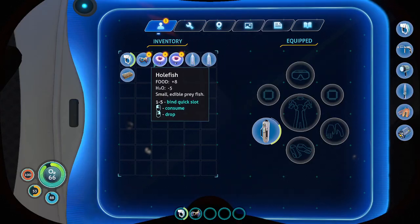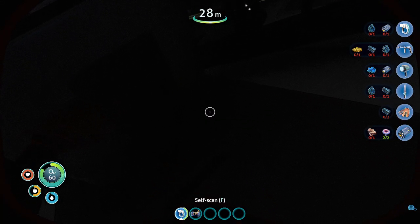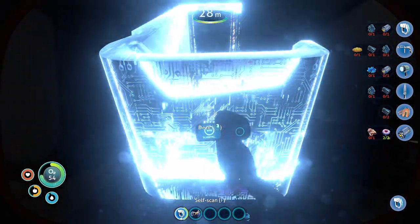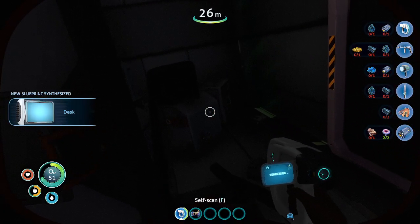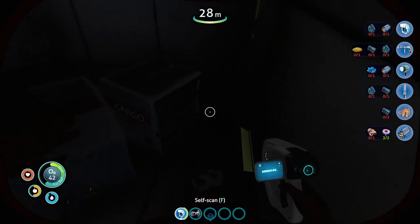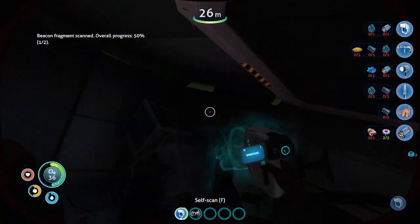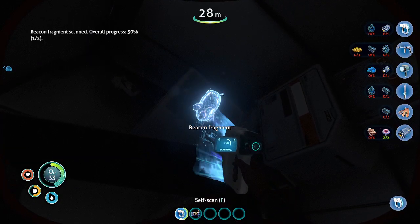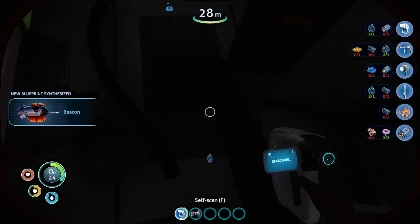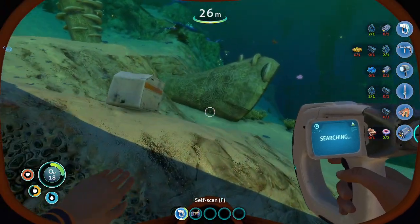Let's close all these. Let's see what's in this — man, I cannot see a thing. Something came up. New blueprint acquired — a beacon fragment. Another beacon fragment. You get titanium if you've already scanned something. I need a repair tool — let's come back when I've got more tools. It's just right here by the life pod.